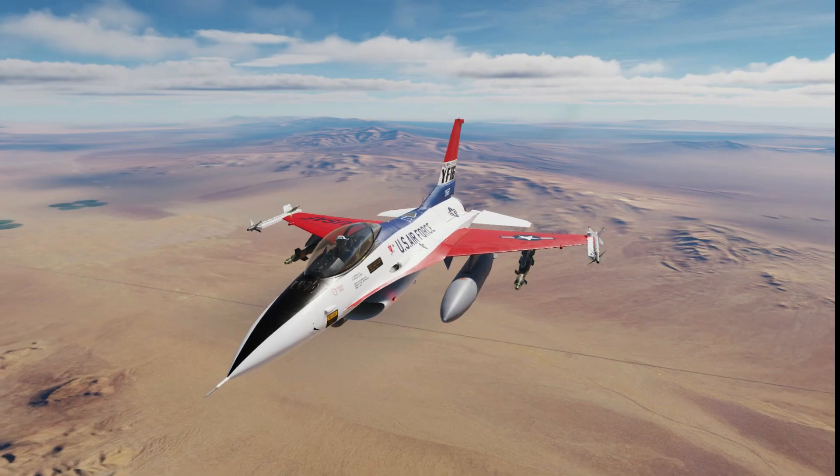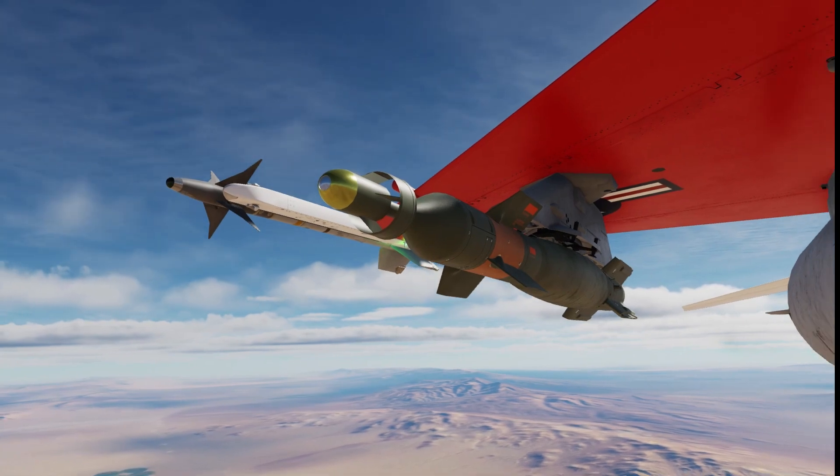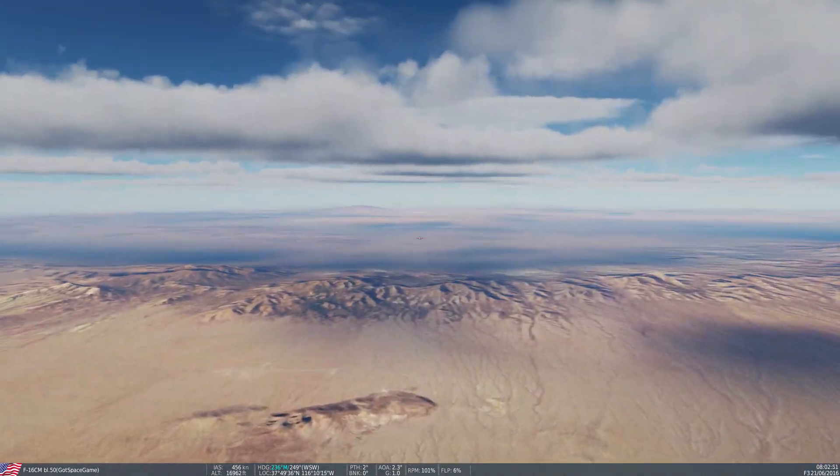Hello, you're watching Gotspace Game and it's time for DCS in 3 or less. Today we're in the F-16, learning how to drop the GBU-12 laser-guided bomb. As usual, control bindings are at the end of the video. Let's go!